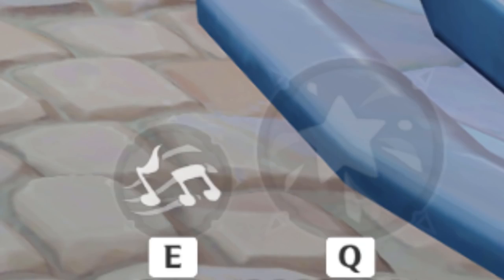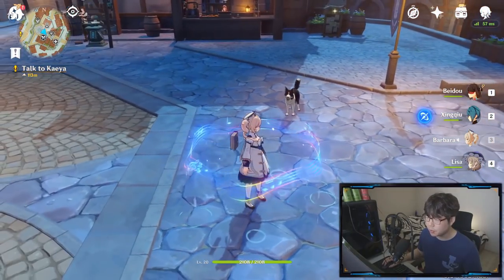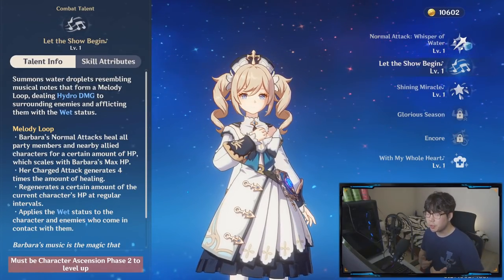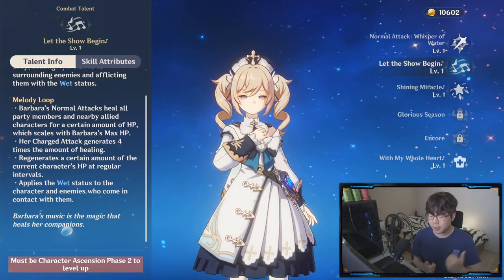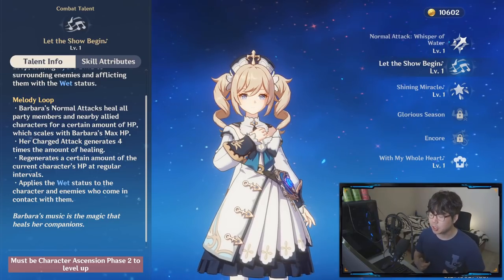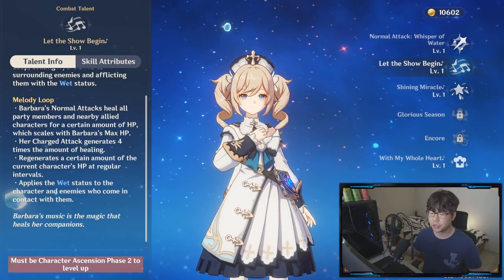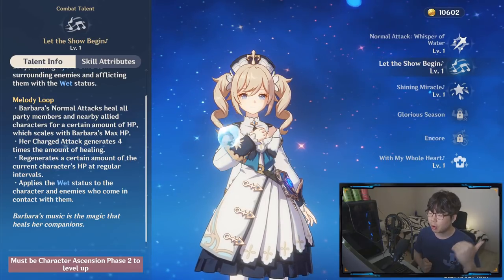Her Q, her ultimate, is awesome — it's essentially a party-wide heal. Her E skill is where it's at as well, because it puts an aura, a loop around her. When you swap to another character, it will still remain. When she has the melody loop around her, she is going to heal her party mates with her normal attack based off her max HP. When she does her charged attack — holding down your left mouse button — she's going to heal all your party mates for a lot more.